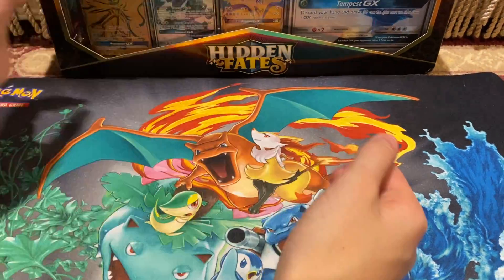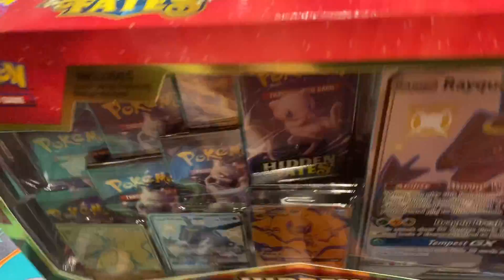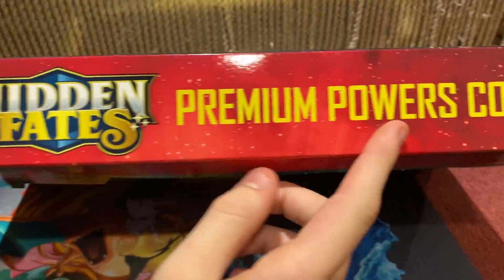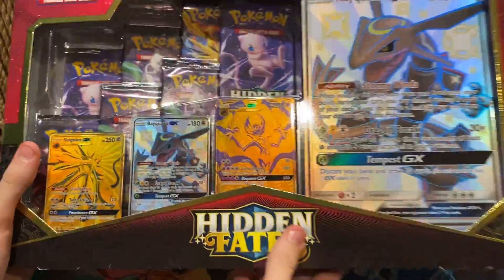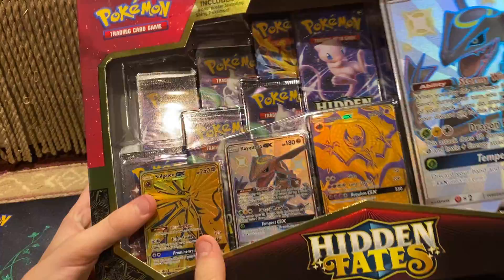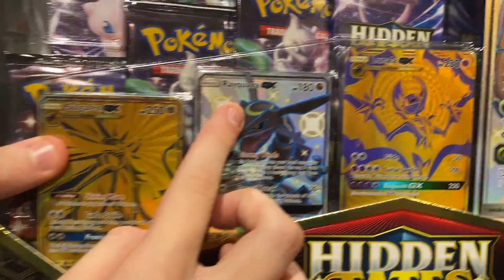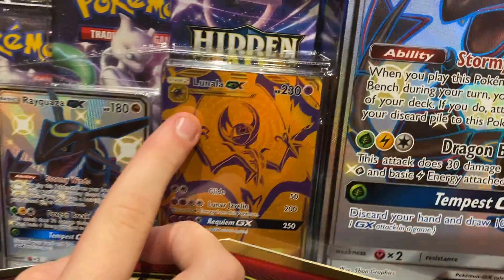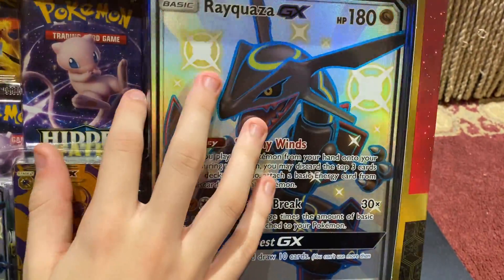Hey guys, it's PokePops, and today I have a Hidden Fates Premium Palace Collection unboxed. I saw this at Target and picked it up. This is pretty cool because it has a Golden Saligo Gallo card, a Rayquaza card, a Lunala GX card, and then a Giant Rayquaza GX card.